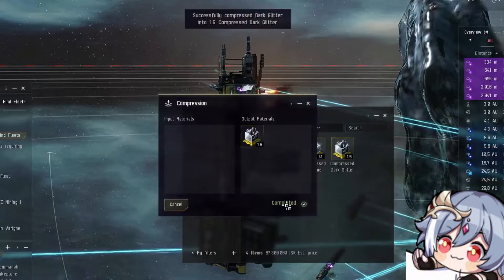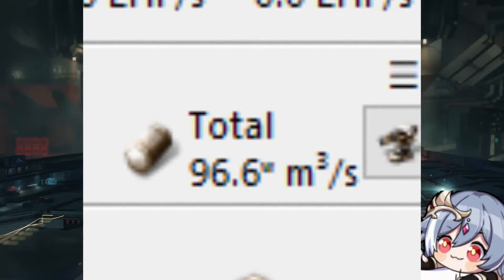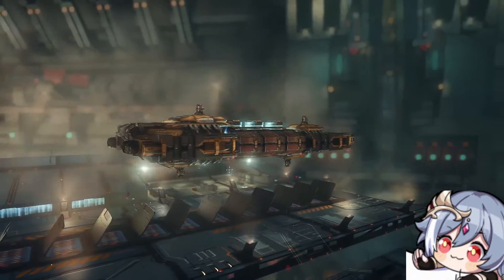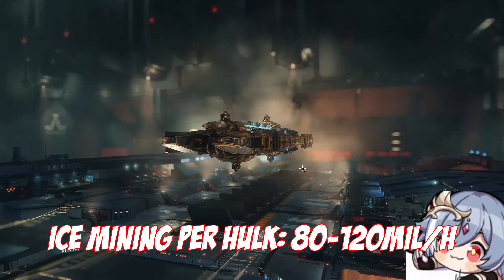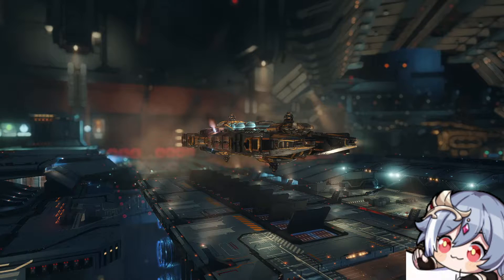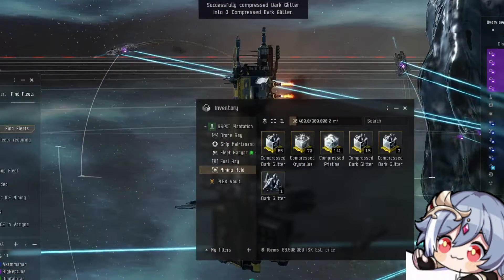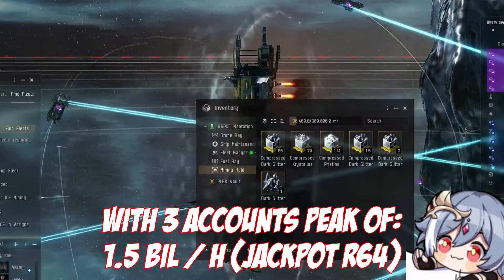What do you need to make a Rorqual worthwhile? Rorquals used to be the biggest miners in the game, and in some regard they still are, but Hulks with Rorqual boosts will each mine as much as the Rorqual itself. Since the Rorqual is expensive, you will need a small mining fleet — already just two Hulks can easily be worth it. Even just ice mining, you can expect anywhere from 80 to 120 million ISK per hour per Hulk, and the Rorqual mines twice as much. With just three accounts that is at worst 360 million per hour. If you have access to moons, low-sec Rorqual, or anything else, this number can skyrocket — all the way to a low average of 251 million per hour per Hulk, allowing you to make 1.5 billion per hour with three accounts.